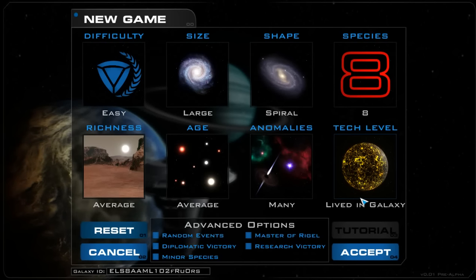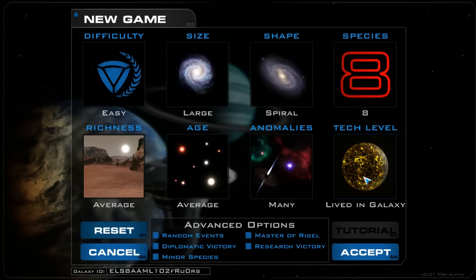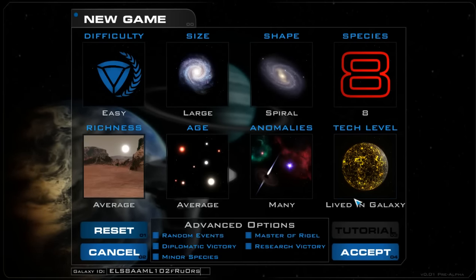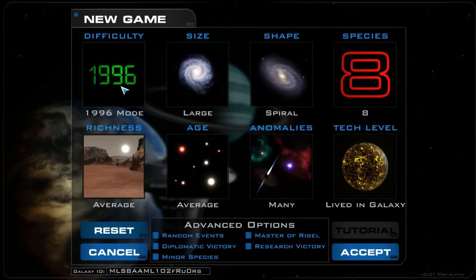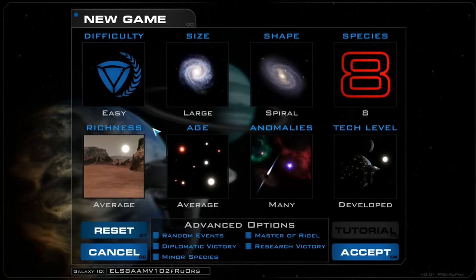That's definitely a key focus for Lord of Rigel. Our slogan is 'shape the galaxy.' What we're trying to do is create a backdrop, a stage for the player to act out on. We didn't want to set up pre-established stories where you had to fight one species or ally with another. We really wanted the player to be able to say: I want an alliance with this species, I want to kill that one, or I want to build my own league of nations in space. It's a pretty open sandbox.